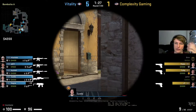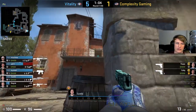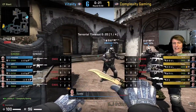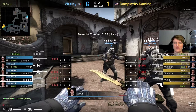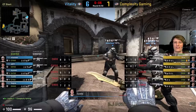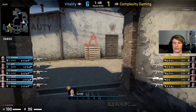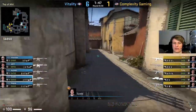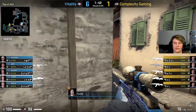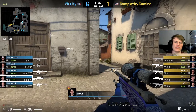Not much to write home about again here - ZywOo's not gonna get involved at all and Complexity are just saving the eagles and armor. Yeah it has to be a time out from Complexity - they have had absolutely no joy, looking a little bit one-dimensional on their offense. Not really much joy being found at all. Floppy with those two openers in apps one round and they didn't even win it. A nade down middle from ZywOo - falling back into a pretty standard setup.